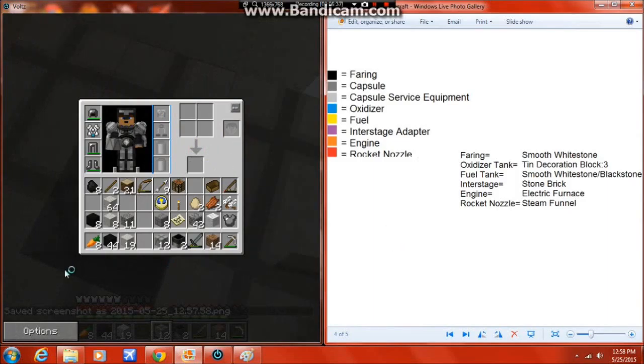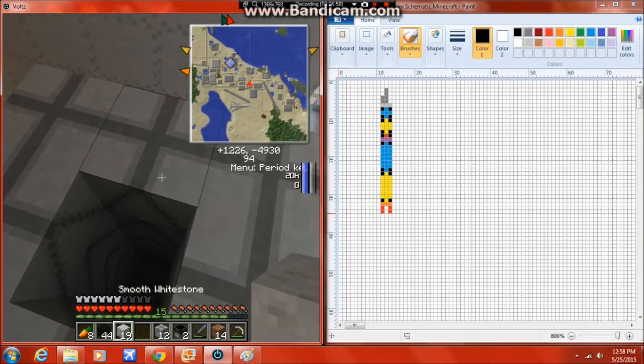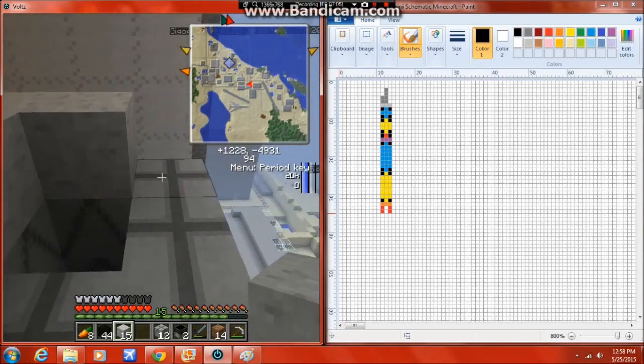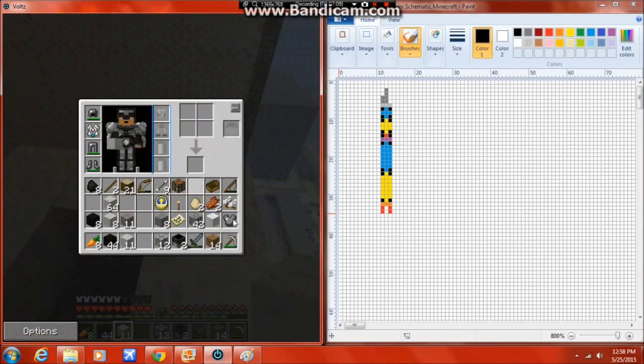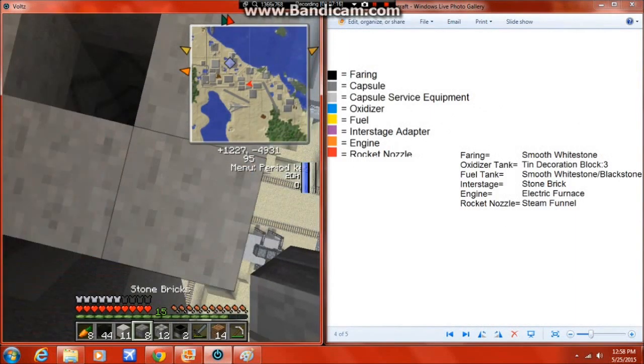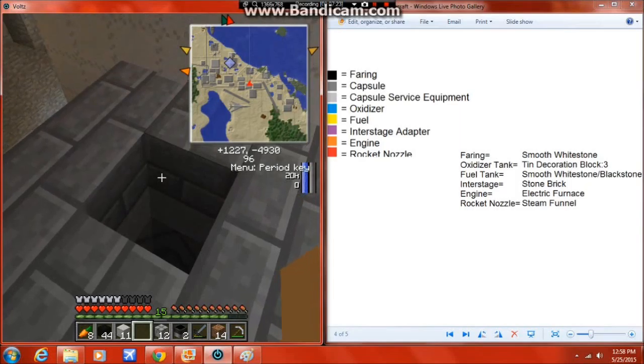I'm actually having legit fun building this now because I can actually see the physical workings of this thing. Because that's basically what a rocket is - it's a giant fuel tank with an engine on the end of it. We have one level of fairing which is smooth white stone going all the way around. And then the purple is an interstage adapter which is going to be stone brick. So now this is the end of stage one - if you want to go from here on up, you need a second stage.